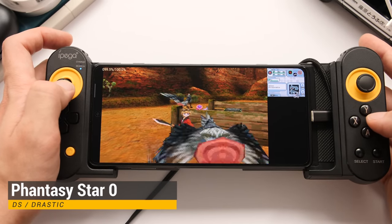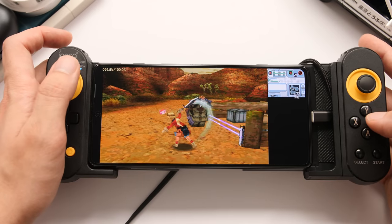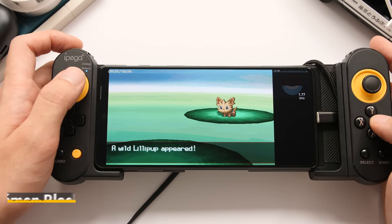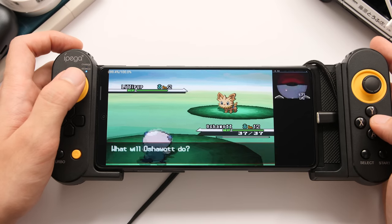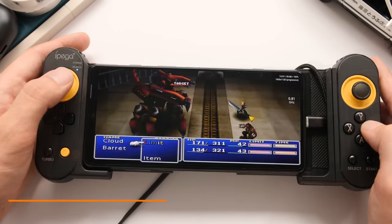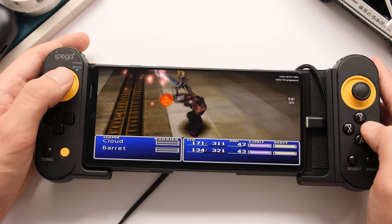Next, here is DS performance with Drastic. I am using the High Resolution 3D option for these games. Let's move over to PS1 performance with the Duck Station emulator. I have the rendering resolution set to 5x native, and we are using widescreen hacks in PGXP.